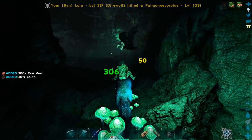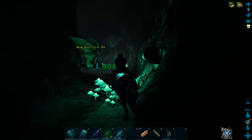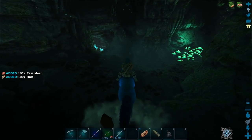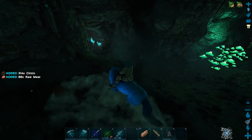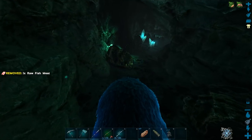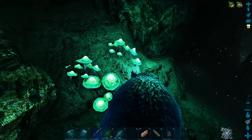We're gonna hopefully survive in this cave and not die. 156 bat, get the hell out of here! Could you imagine if bats could hit you when you're mounted? That would be crazy. I gotta be a little bit careful in here because I believe the megalosaurus can actually pick up direwolves, so that would be kind of bad.